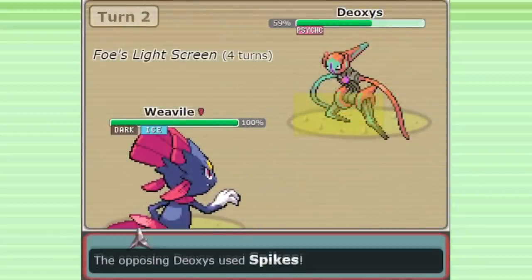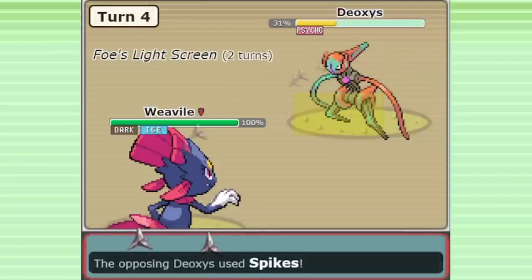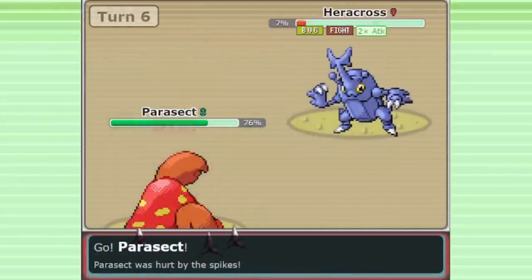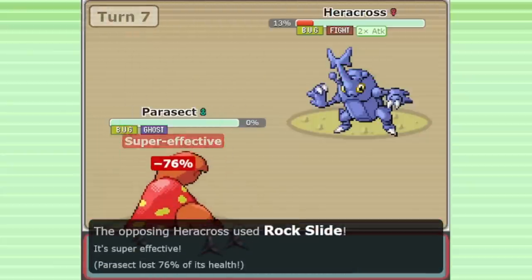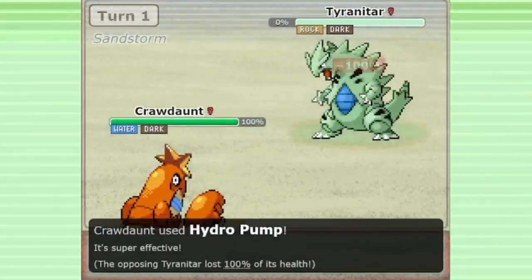Hoenn Gaiden is a mod for Gen 3 OU that aims to breathe some new life into this classic format, introducing Pokémon from future generations into Gen 3 and redesigning them so that they can function within Gen 3's lower power level and unique mechanics. Underpowered Pokémon are also reworked to make more sense in the Gen 3 environment. For example, Crawdaunt was a Pokémon that made no sense in Gen 3, with a high Attack stat but two STAB types that could only be special and a very limited physical movepool. In Hoenn Gaiden, Crawdaunt is redesigned to be a special attacking wallbreaker.